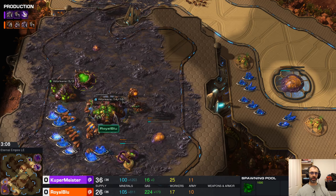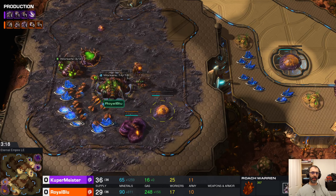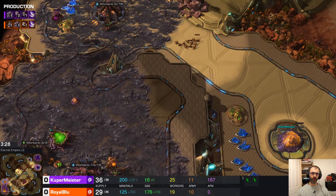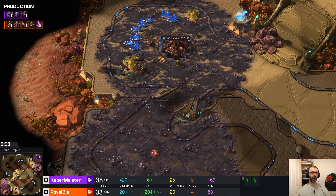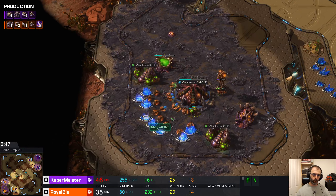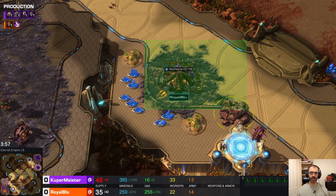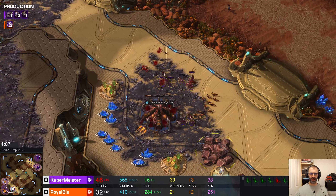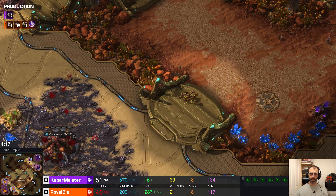No speed here in production for Royal Blue — instead a Roach Warren is the choice. No workers — I'm not sure why there's idle larva. Idle larva is never what you want to see in the first five minutes of a Zerg game. These speedlings are going to kill this because he just doesn't have the army to see it off — but they're in production. This survives. Interesting — it does survive, but it needs to get a queen over there for a transfuse. That would be ideal.